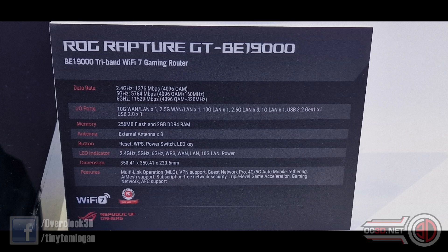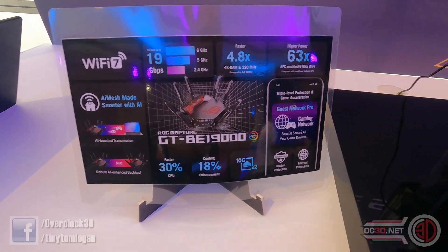But it's the connections that you really need to pay more attention to. There are four 2.5 gig LANs — one of those shared is a WAN as well. But you also get two 10G LANs, one of those also shared as a WAN. If you need 10 gig WAN, you've got some epic internet coming into your house.